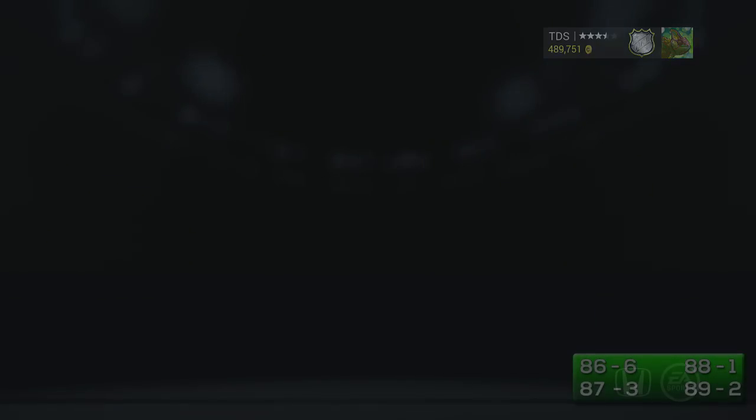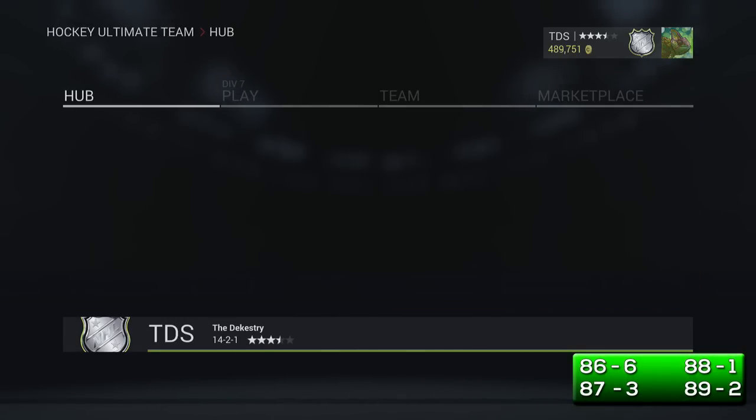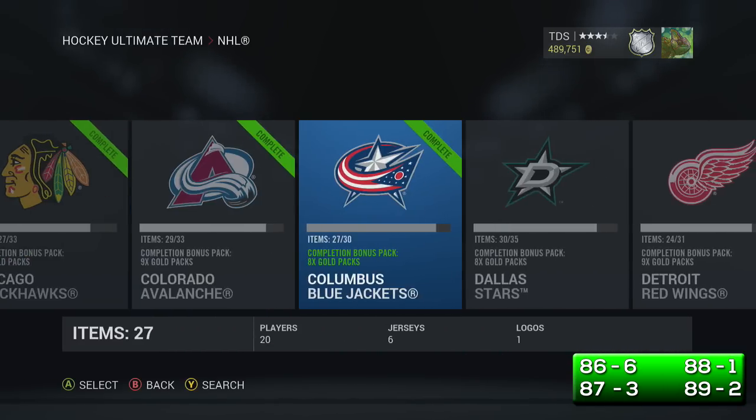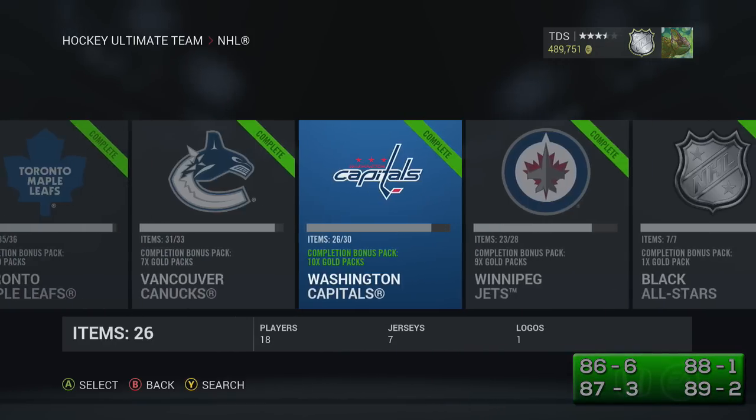I haven't pulled any Crosbys or anything like that, but Seguin is pretty close to one of those top-end players. If you guys enjoyed this video, please leave a like. Comment your best pulls or just all your notable pulls from free packs — I would love to hear how far you guys are doing in your collections and how good your packs have been.